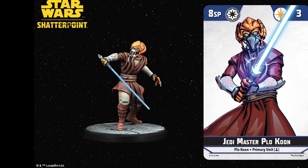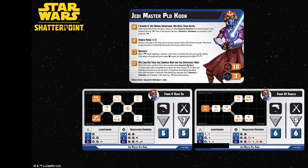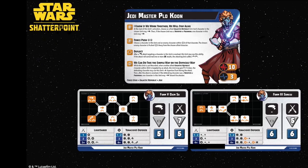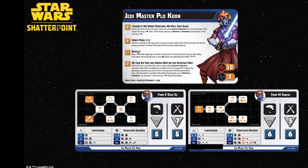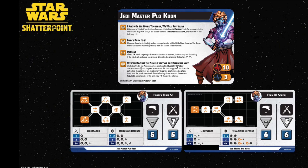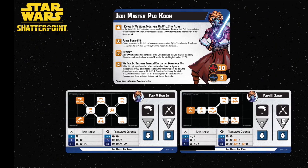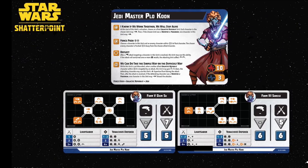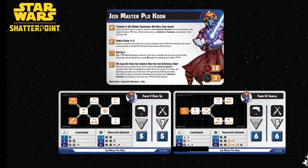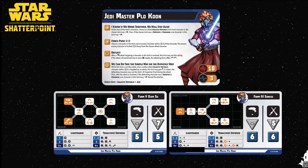Here's Plo Koon's standard card: 8 SP and 3 force. He is very well rounded and very good at supporting the units that come with him. He's got a good dash ability — whenever he's activated you can get other Galactic Republic members to dash as well, but troopers and Padawans can dash twice. He's got a deflecting ability: if you roll to attack him and get any failed dice, there are automatically two wounds back on you. He's also got force push, and a really interesting ability where he can gift his expertise tree to any allied models within three.